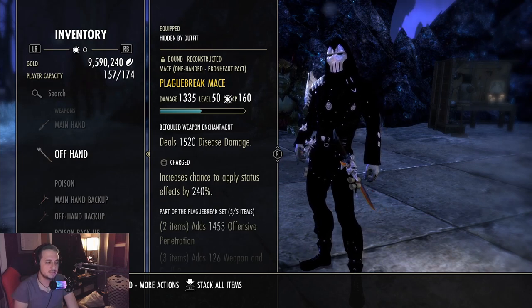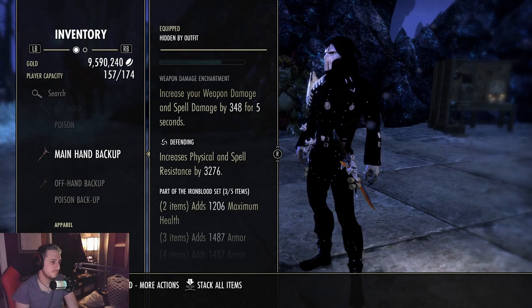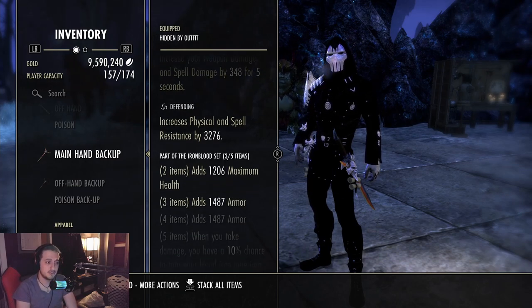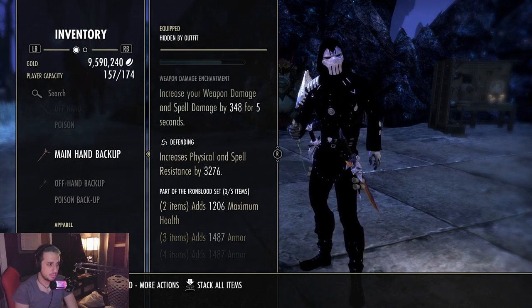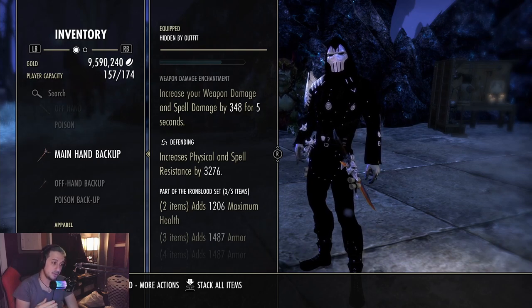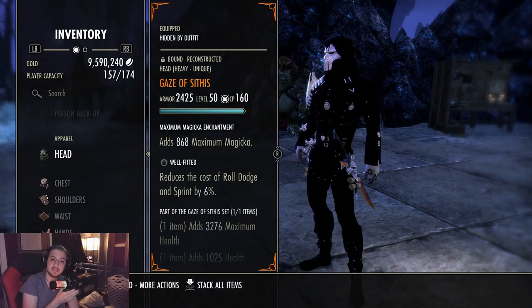This front set I would not change for the utility build, but the back bar set I will change. Personally, if you want to be greedy, you can run Iron Blood. I know I praise this on every video, but this works even better in battlegrounds — the flat mitigation is just so clutch for saving you. We have a Defending trait on the back bar weapon enchant increase, which also helps our healing. The mythic we're running is Sithis.